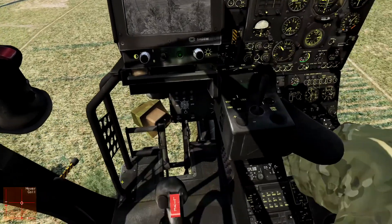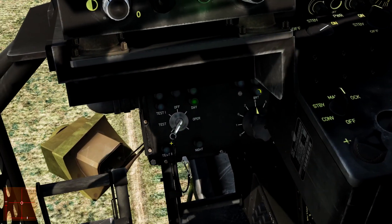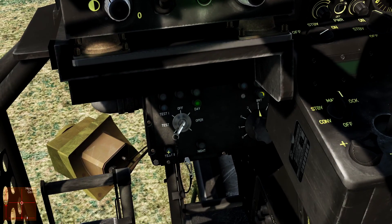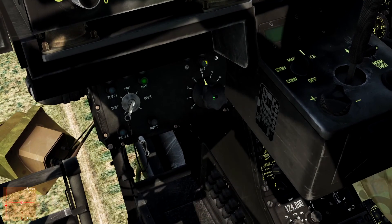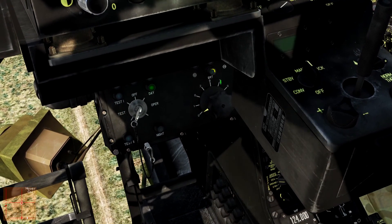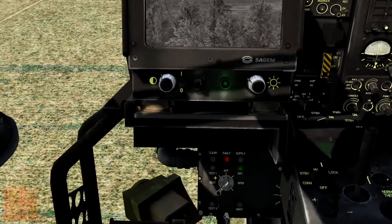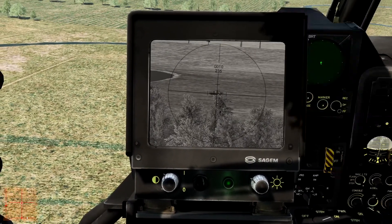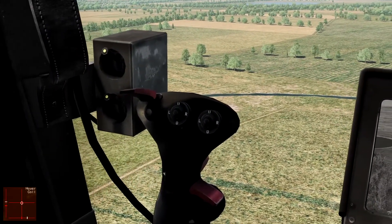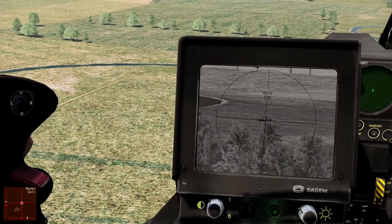Now we're going to set up the system to actually engage the target via our weapons panel at the bottom. Right-click once for day mode. If we're at night and using infrared, right-click again to illuminate the night light. On the right-hand side is our pylon selection switch — left and right clicking moves it between pylons 1 to 4, with zeros as safety positions. We're going to select pylon 1. Also note: be very careful about lasing targets in multiplayer — many Russian platforms have laser warning receivers. Just laze once, get your range, and get ready to fire.